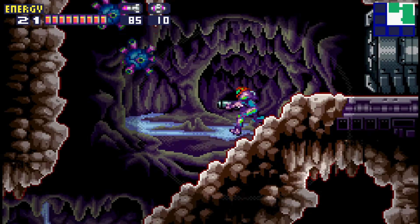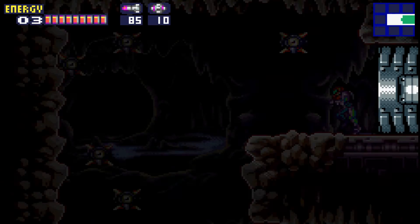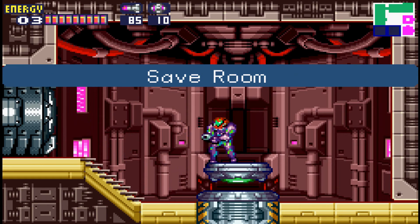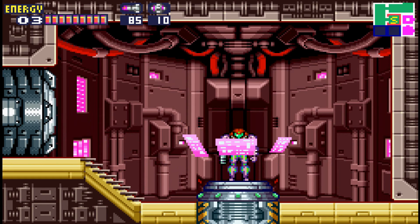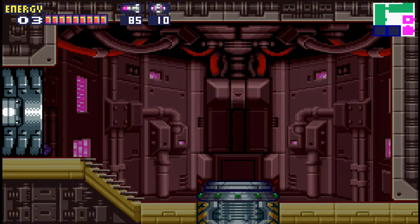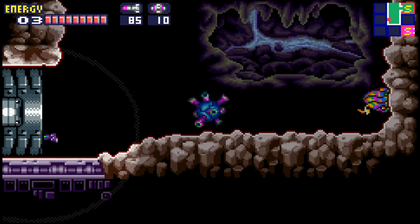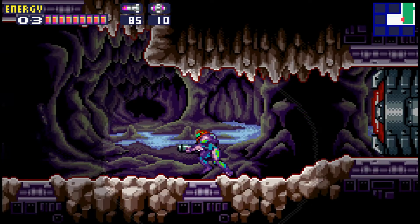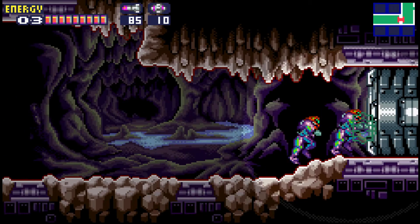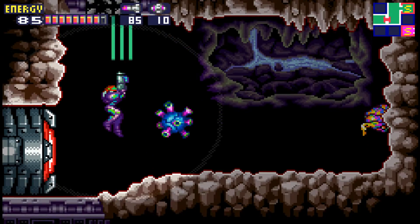Now we are coming up on the boss — I know that for sure. And this boss, this security robot, is pretty difficult. So I'm gonna save because you never know what can happen. I'm pretty sure I know what to do. We go over here and walk over here, and then this thing is going to freak out and start telling you, 'You cannot enter here without authorization.'